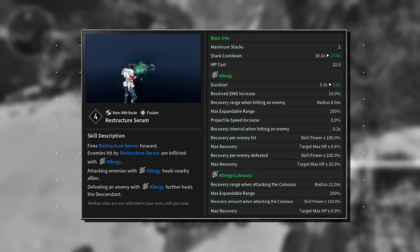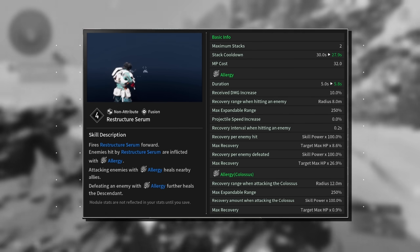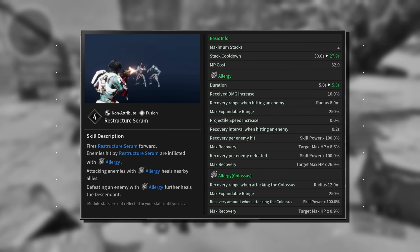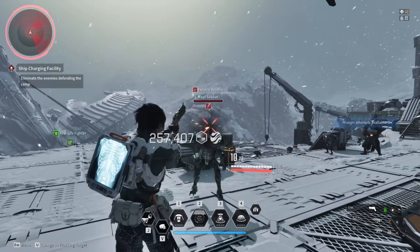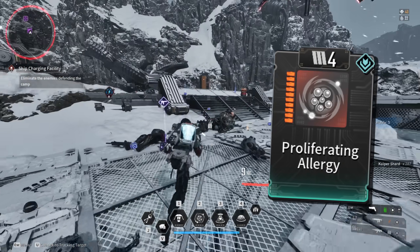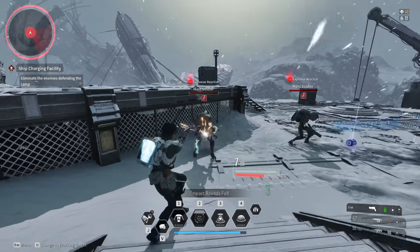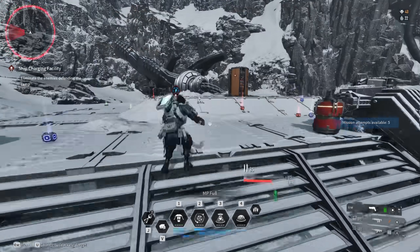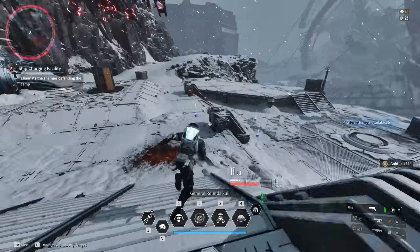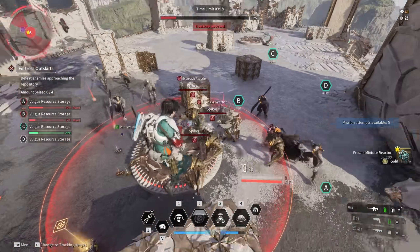The second skill: you fire a green blob on enemies and mark them. Shooting this target will heal you with a certain amount, and killing the target will give you a bigger healing boost. But to get the healing, allies need to be within range of the enemy. There is a skill module that changes how this skill functions — Proliferating Allergy. Instead of healing, it debuffs the target to take slightly more damage. It also changes the alignment from fusion to singular. If you defeat the target, it sends out a burst of non-attribute explosion damage dealing damage to anything close to the area. This is the only way Eugene is able to deal ability damage, but by proxy.